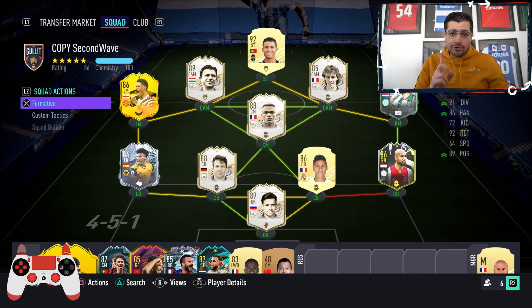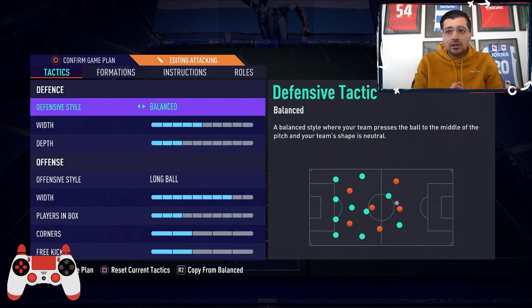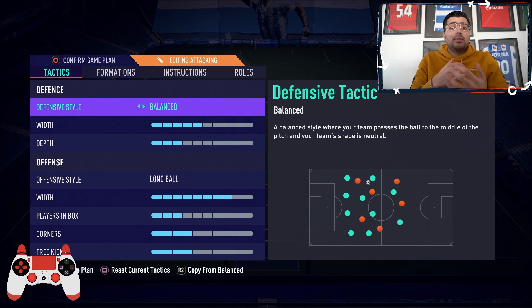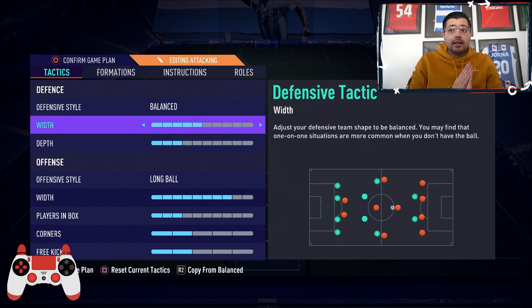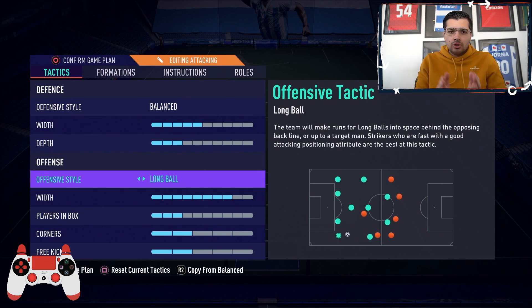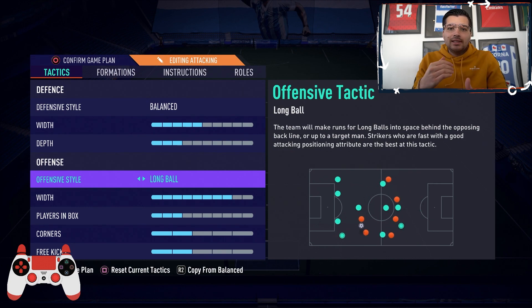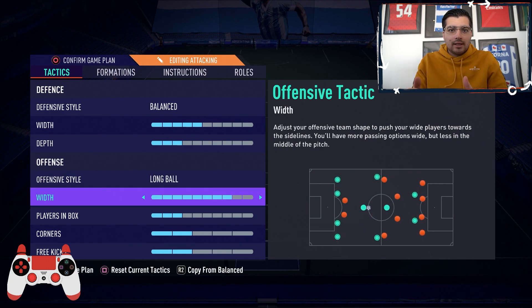The first tactic is the 4-4-2 Long Ball. We decided to make a formation that is effective with the meta tactic as well. The 4-4-2 is being used by a lot of players, pros, and competitors, and putting Long Ball in as an offensive style is very effective to create space down the wing. The most effective setting here is to put the depth on around two or three, because usually when your opponent is putting pressure on you, you're already leading.